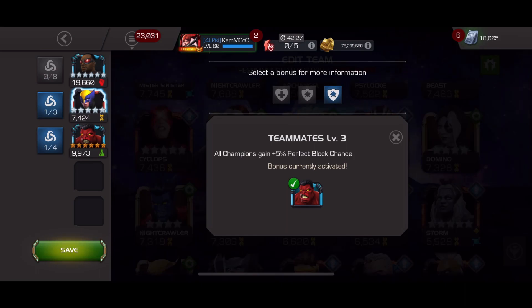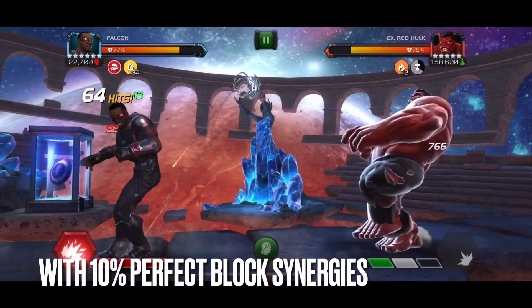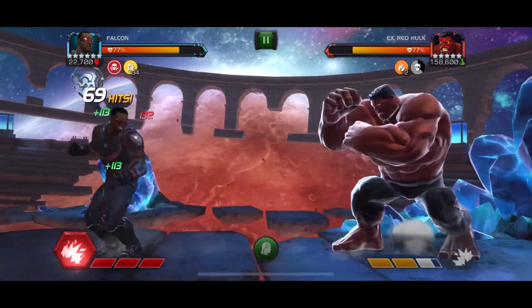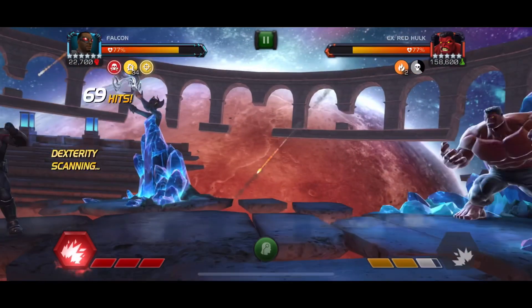You cannot use this strategy to counter flat value limber nodes, but those are usually incredibly rare. Here's some footage of my rank 3 Falcon, who we saw at the beginning of the video struggling to actually land hits during the shortened stun duration versus limber, actually doing it perfectly fine here with 10% perfect block on the team.